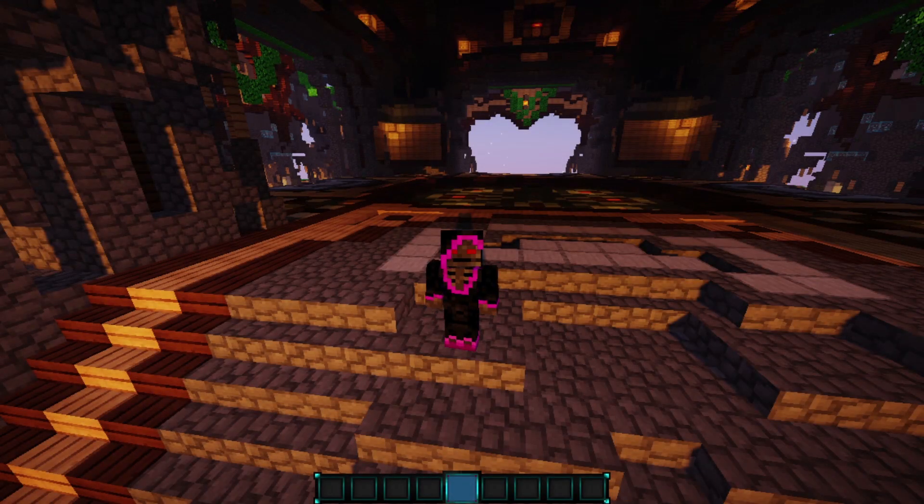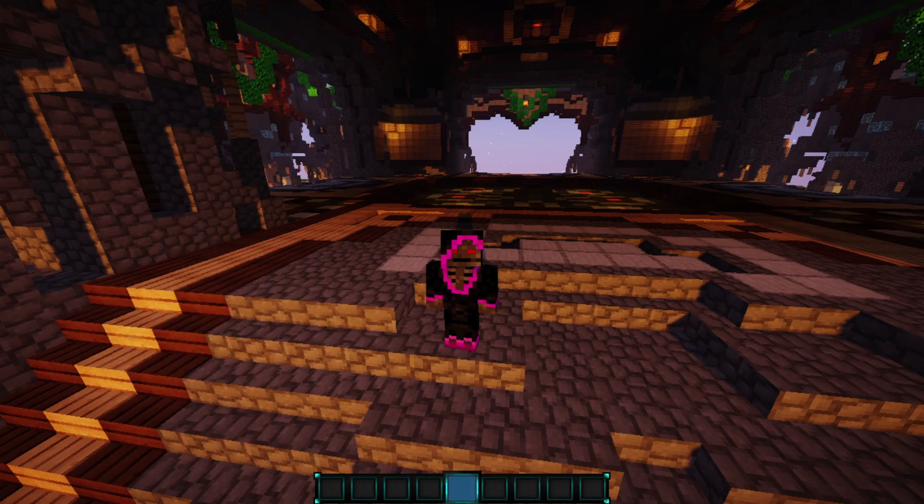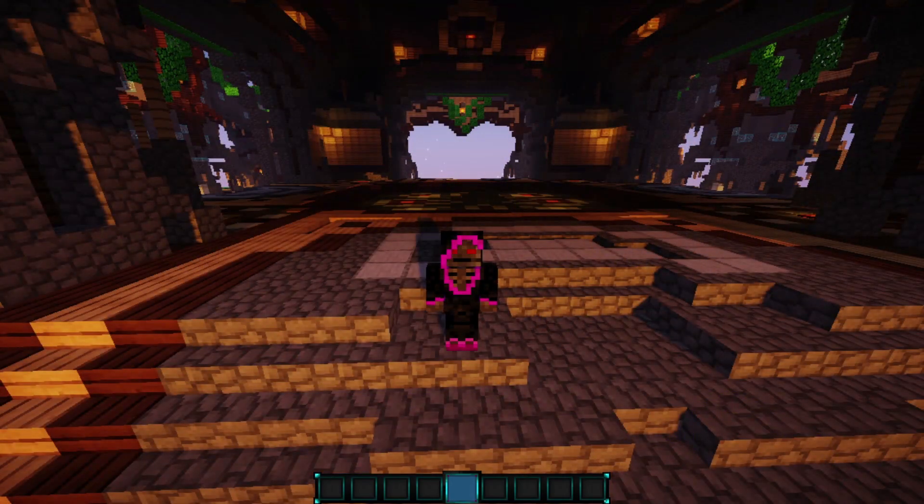Hey everyone, welcome to a new video. Today we have a pretty simple plugin, but I think it's pretty necessary to have on the server. It's called Auto Restart. This plugin, as the name suggests, restarts your server automatically — you don't even have to be online. It's a good thing to have because it will refresh your server, clear out your memory usage, reset your RAM, and that makes your server run a lot better and clears out lag as well. This plugin is supported on 1.8 to 1.14, and I'm testing on 1.14.4 right now.